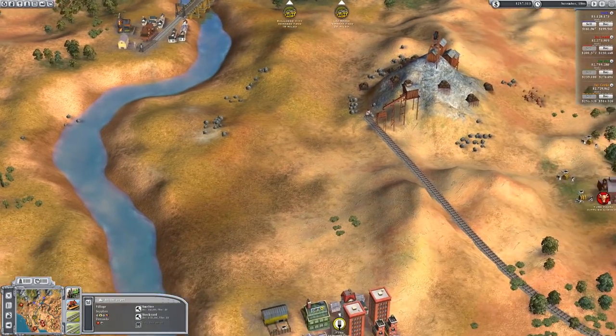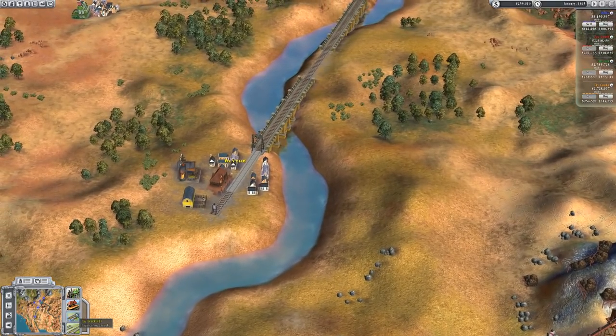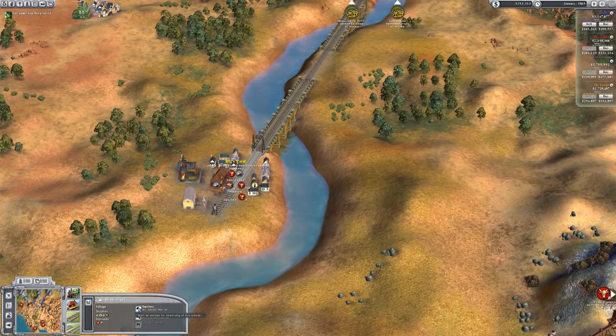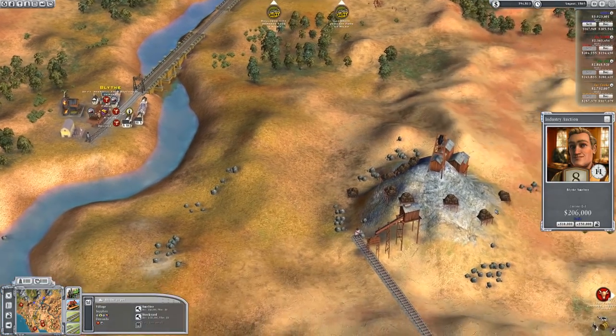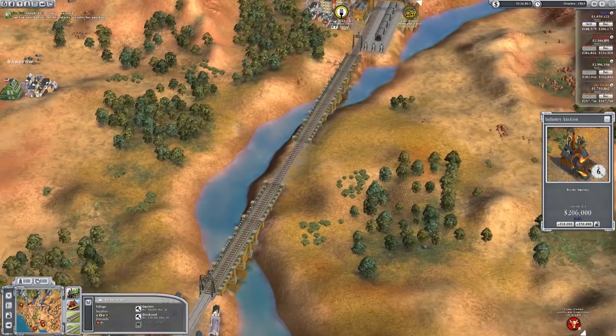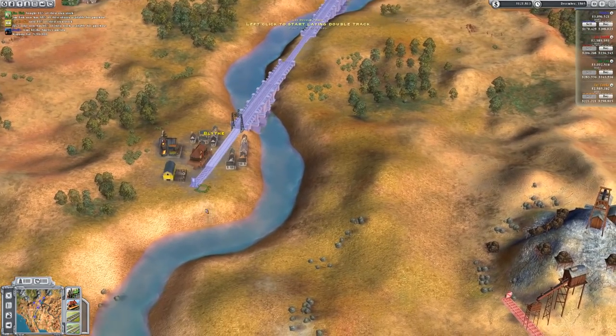There's two stockyards and then there's the mining company which I'm going to connect up. I think I'll connect up the smelter first because it is quite cheap. Straight away Jay Gould and Jim Fisk are bidding on it, which I wouldn't have expected. To be fair it is a decent call. I'm going to pay well over the odds for this — I don't think there's any danger of me not buying it. There we go, we've bought it, but I didn't really want to pay that amount.